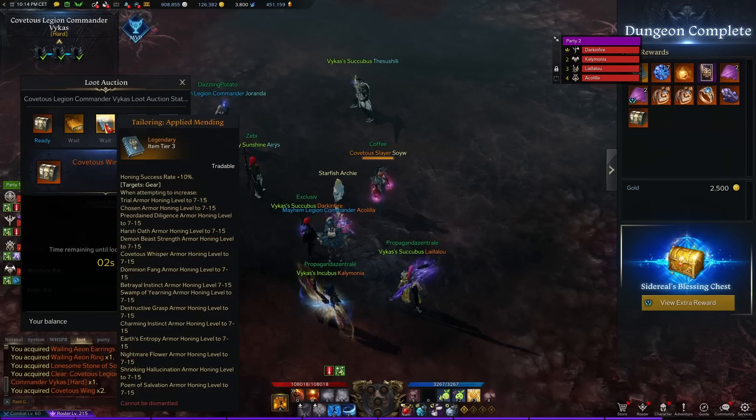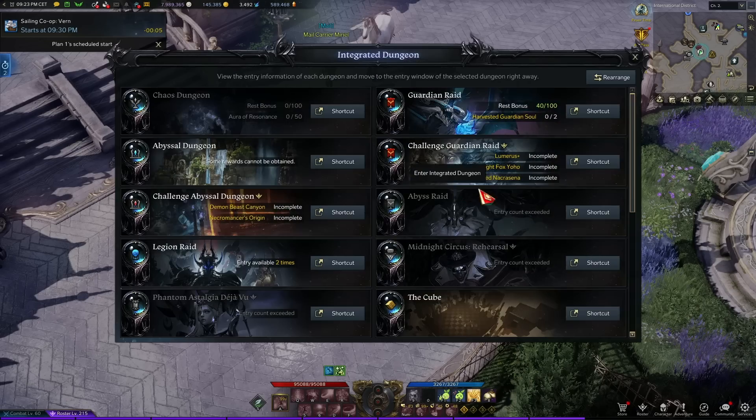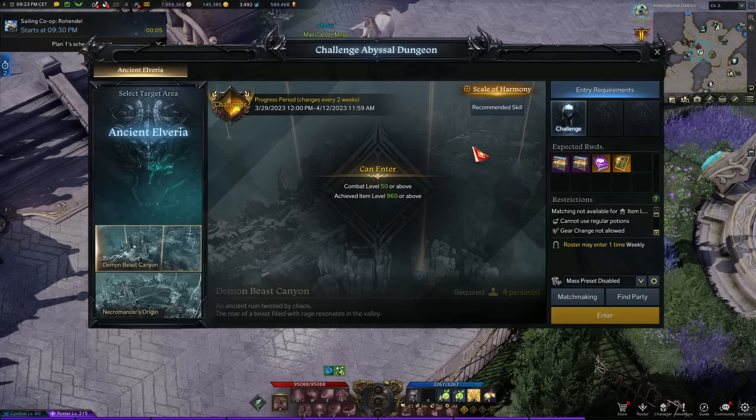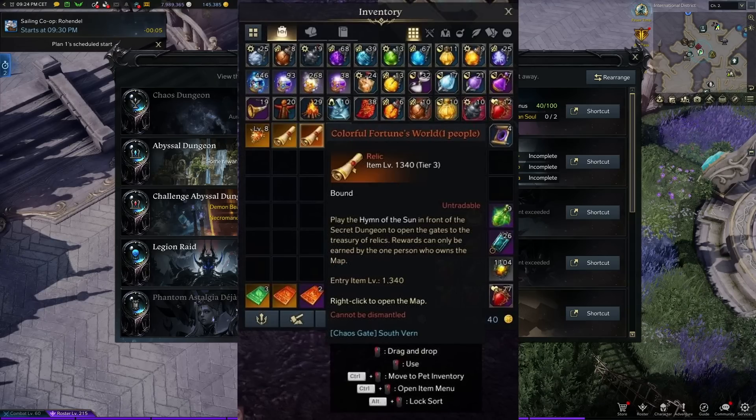Generally speaking, any content with a bid at the end can give you gold if you get lucky with a good drop — hence it's RNG. For example, Challenge Abyss Dungeons can drop a legendary card pack and someone will bid good money for it. World bosses and Legion Raids can also yield an engraving book at the end worth more than the raw gold the raid offers. Lastly in the RNG section, there are relic-grade map drops from Chaos Gates beyond the guaranteed portion.